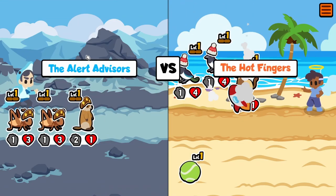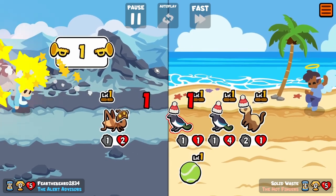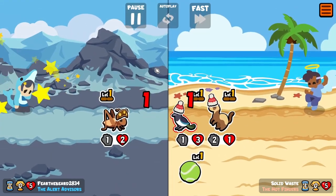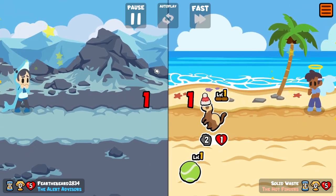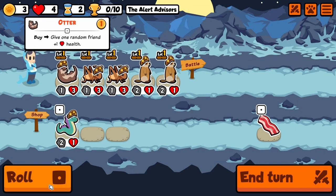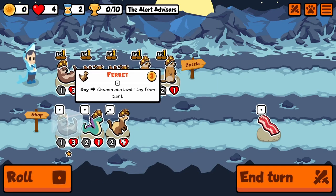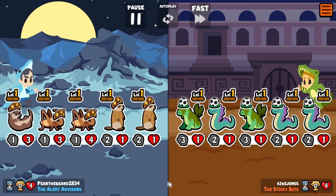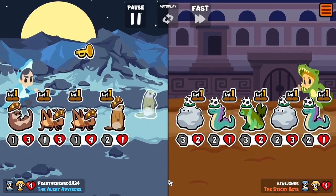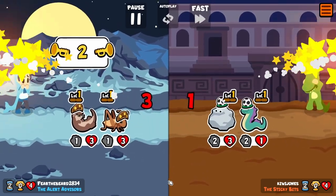I wanted to do the orca - I feel like that one I kind of missed out on a chance to actually have a team that had a better shot. We're gonna lose this one here. Bring in the otter. Not strong units to start - I thought about taking that ferret but they didn't have a team that had a toy, so we should survive this one.